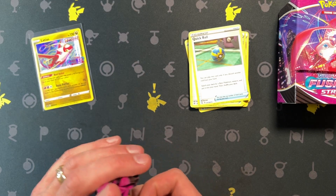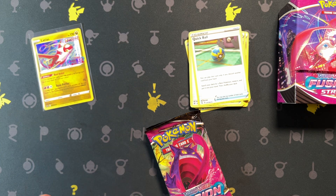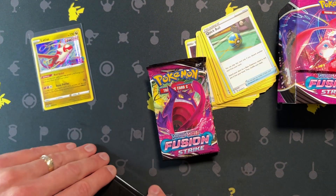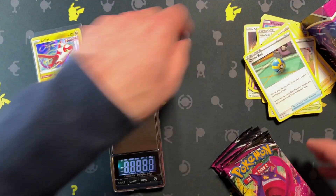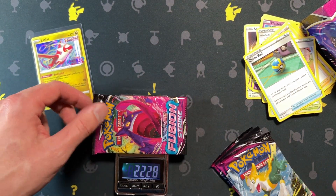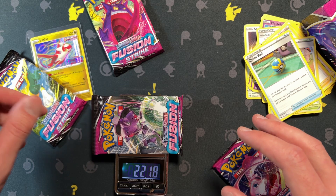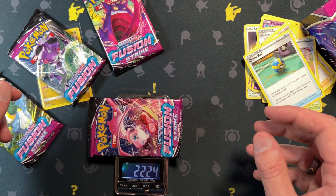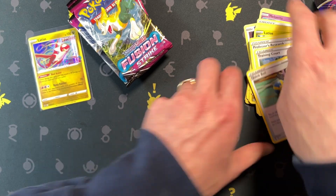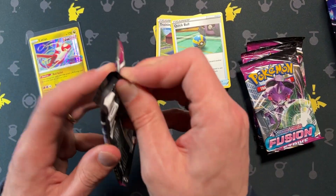Should we attempt to weigh the packs to find out where the good cards are? I'd say yes. Let me find my scale — there we go, found it. Set to grams: 22.28. We'll go from lightest to heaviest, so hopefully the best will be last.